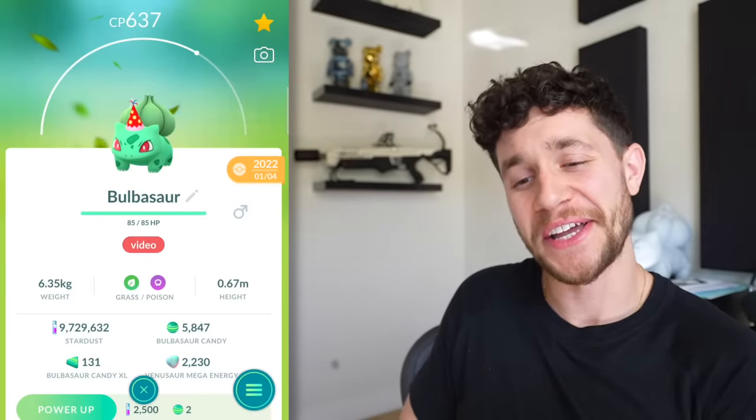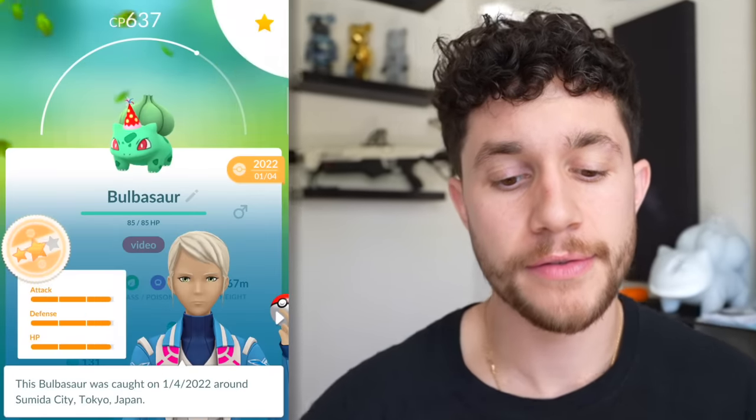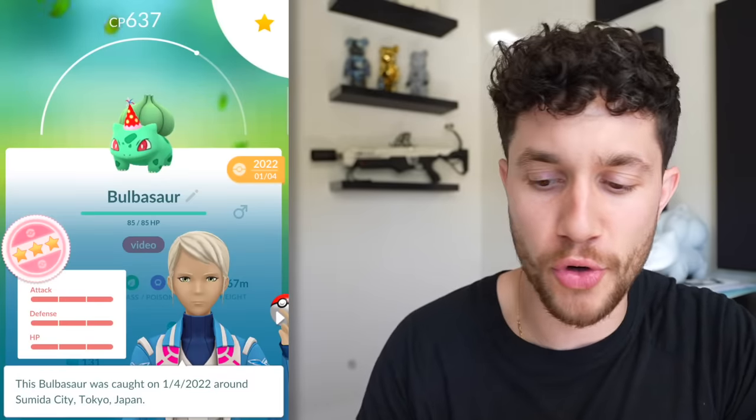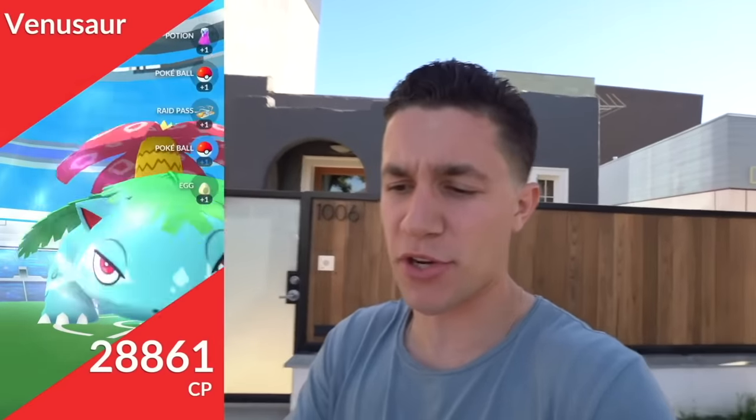Starting with this Bulbasaur. This is a costume Bulbasaur that is 100% IVs. Any hundo costume is super cool, but not as cool as what you're about to see. Because this is what's called a Clone Venusaur. These were released back in 2020 as part of a promotional Pokemon Go movie event.